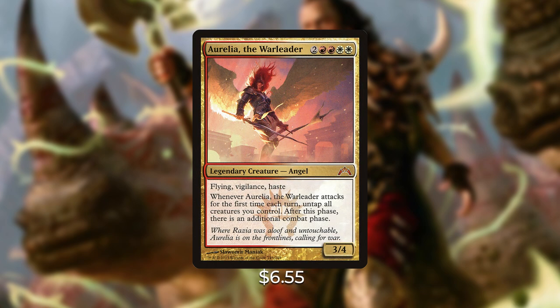Next is Aurelia, the Warleader — two red red white white for a legendary Angel with flying, vigilance, and haste: whenever Aurelia attacks for the first time each turn, untap all creatures you control; after this phase, there is an additional combat phase. In our deck we want to win with combat damage nine times out of ten, and having Aurelia on the battlefield will help us win so much quicker — potentially attacking one player, untapping, and attacking another in the same turn. At only around $6.55, she fits right into the budget.